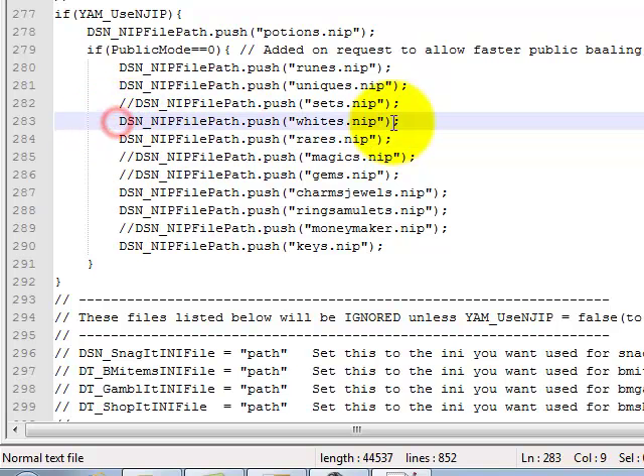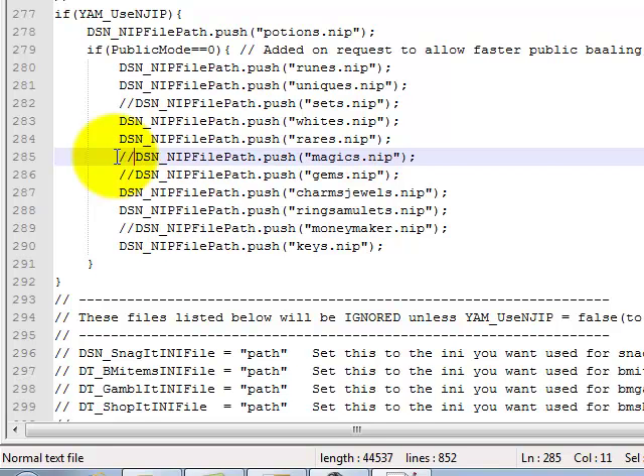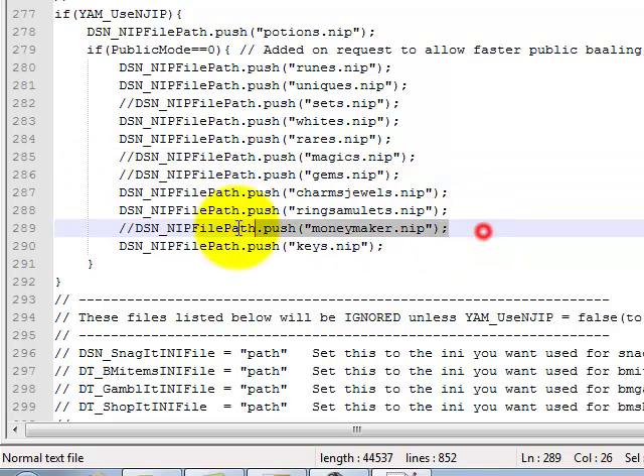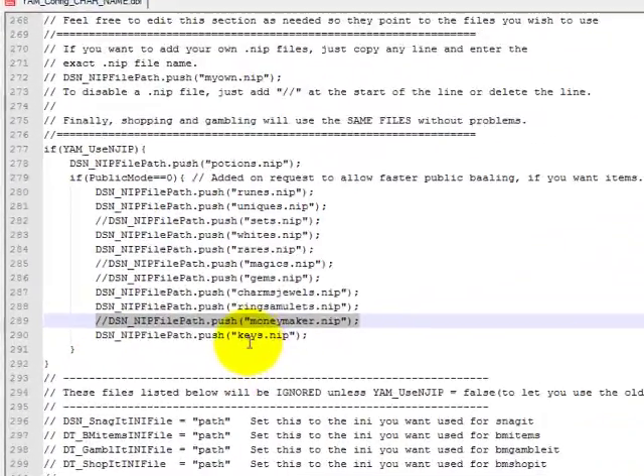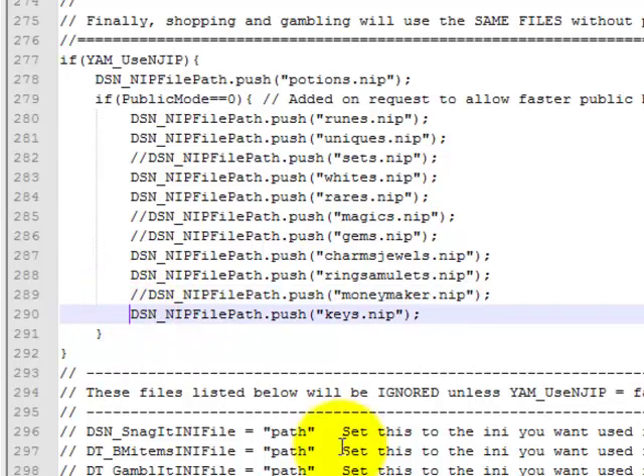I was MFing for ethereal items, that's why I had all those checked out. I don't care for sets. Magics — I'll keep that. I don't care for gems. I can't remember if I care for magics or not, I'm just going to leave it crossed out. Get your charms, your rings, your money makers — though he'll sell so much other stuff you don't even need the money makers. Get the keys. Just slash slash for whatever you don't want, and no slashes for whatever you do want.